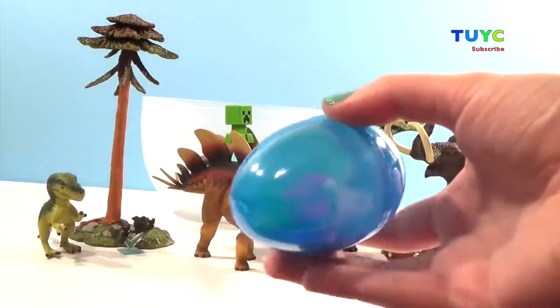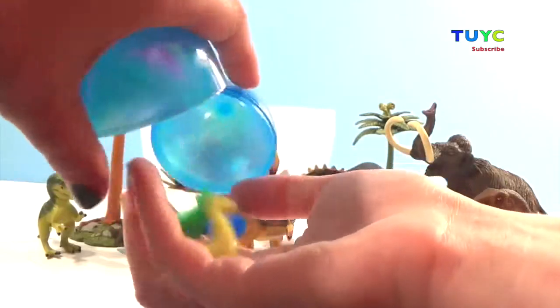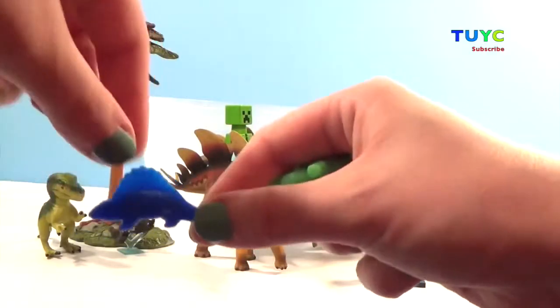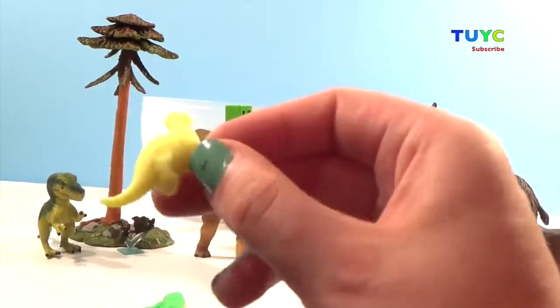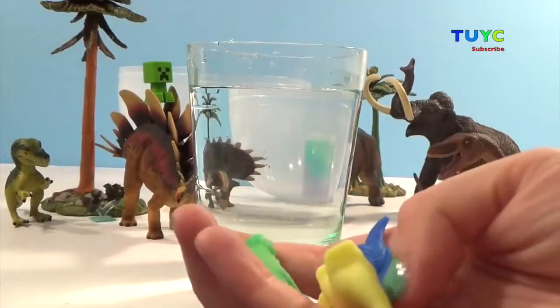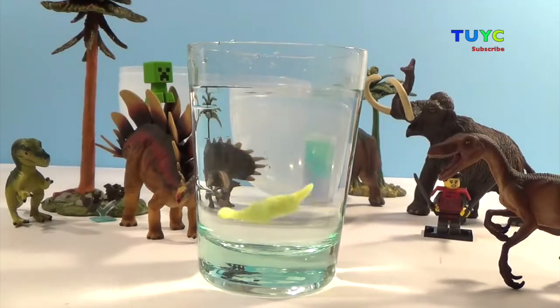We have this awesome surprise egg — what is inside? So cool! We have these little mini dinosaurs: a blue one, a green one, and a yellow one. What you're supposed to do is put them in a cup of water and they grow. Okay, we've got our three dinosaurs — you guys ready to watch them grow?